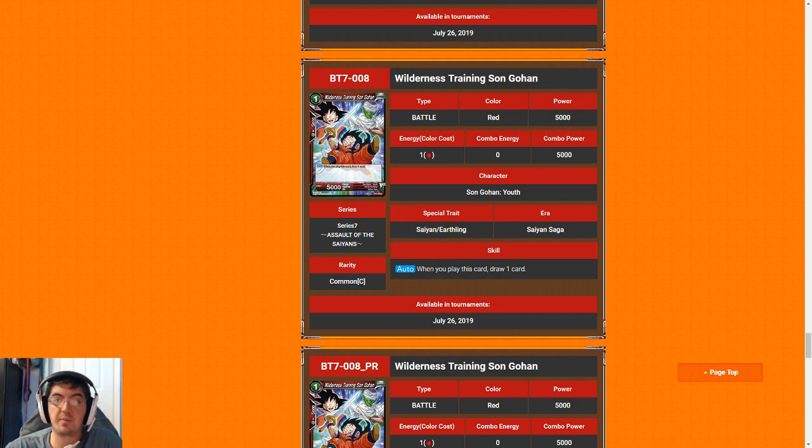Wilderness Training Son Gohan — you already know it, it's Majin Buu from Set One. It just draws you a card, and like with Raditz, that is the baseline we want for our one-drop. Wilderness Training Son Gohan gets a six — slightly better than the average card you're going to open in a pack.